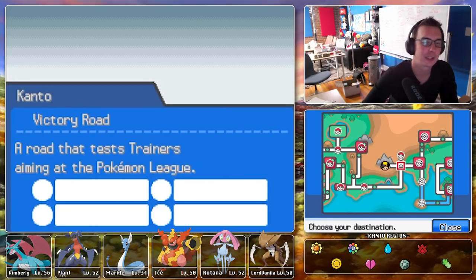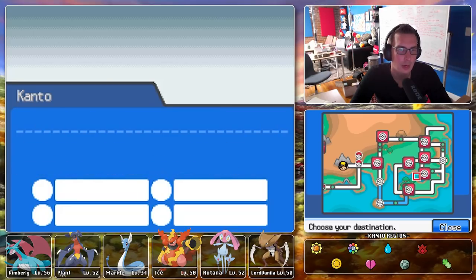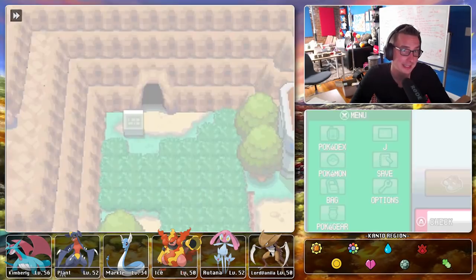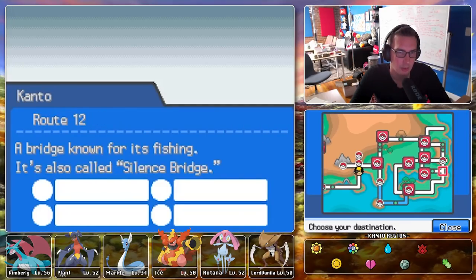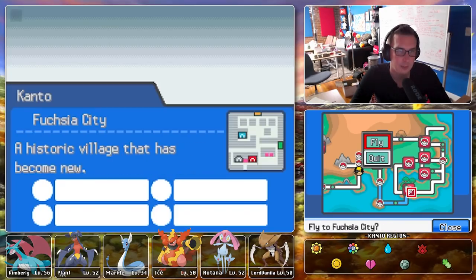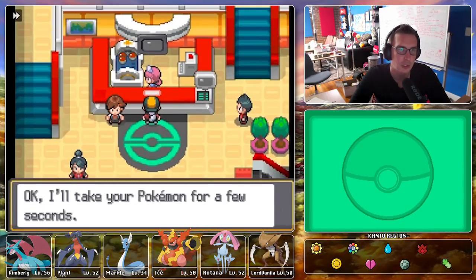Now the question is where do we go to train? I think we can go to Vermilion — there were some trainers over in that section that we haven't fought yet. Route 15 and over near Vermilion. We may as well heal first just to be sure, and then go clear some trainers for extra experience.